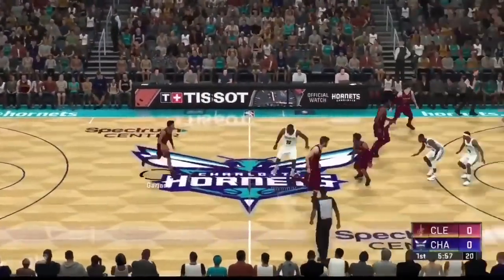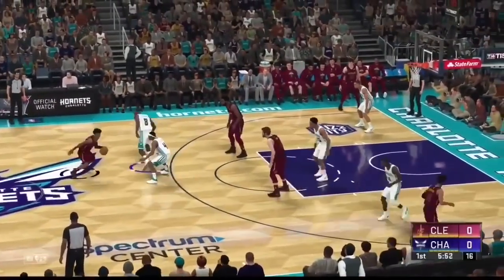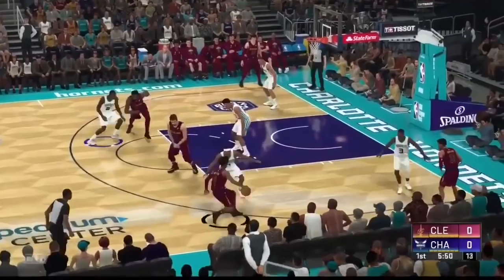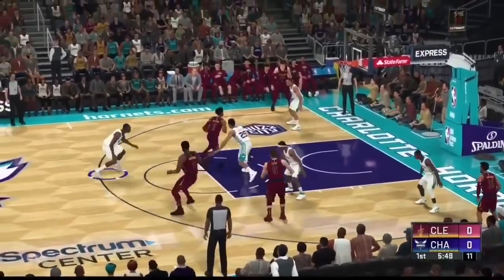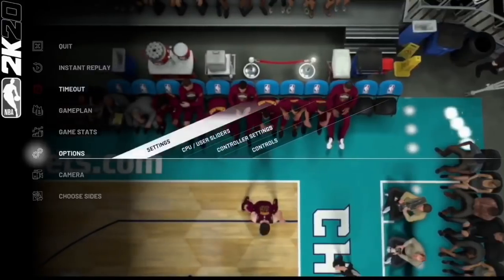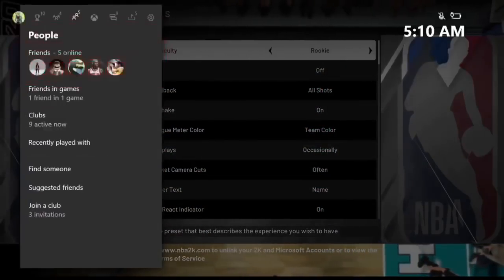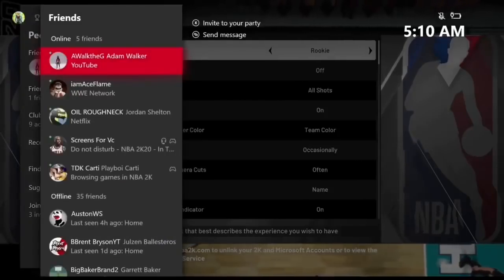Once the game loads up, just to show you guys — the game speed is on 100, you can see I'm moving fairly fast and I'm not fast-forwarding the video. Once somebody gets the tip-off, press Start, go to Settings, make sure the game difficulty is on Rookie, and then go ahead and join a friend you have in the Neighborhood.